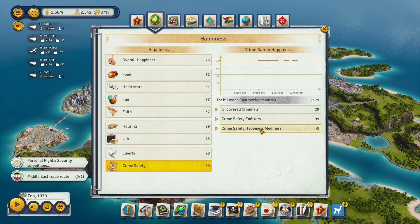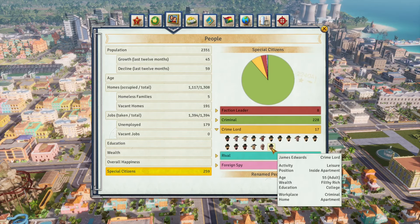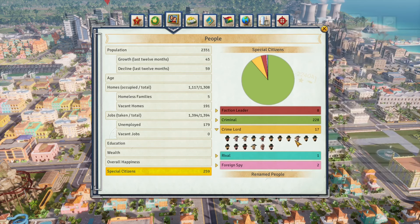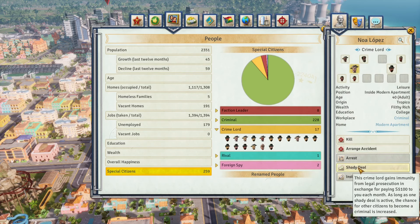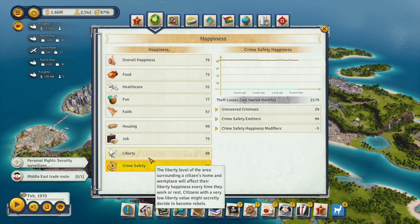Liberty and crime safety are two sides of the same coin — usually you'll have one or the other: lots of criminals or lots of rebels. Only unemployed tropicans in low crime safety areas can become criminals. Criminals steal from other tropicans, costing you a small amount of treasury money. Criminals grow from broke to well-off, and if left alone they become crime lords and filthy rich. Striking a shady deal with a crime lord generates a hundred dollars per month to your Swiss bank account, but they become immune to persecution and increase the chance of more criminals spawning.